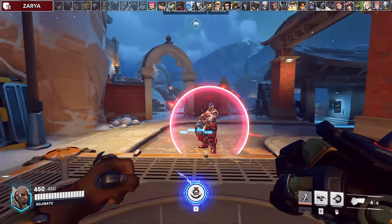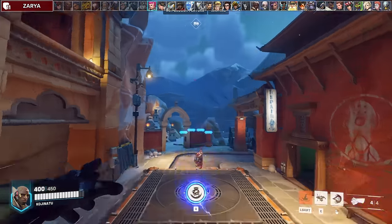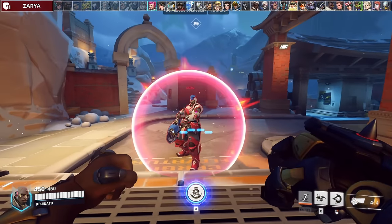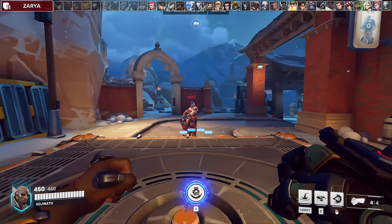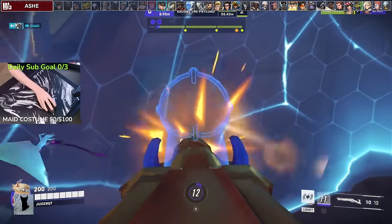Zarya's value comes from her bubbles which are on an 11-second cooldown, so there are a few ways to bait it out. You can slam but look away at the last second. You can slam but cancel it right at the end if there's no one else around. You can start charging up your rocket punch then cancel it or punch away.